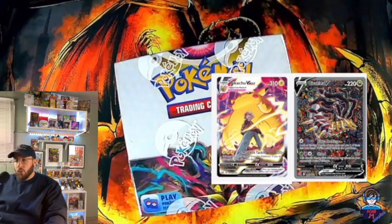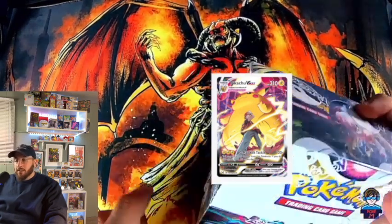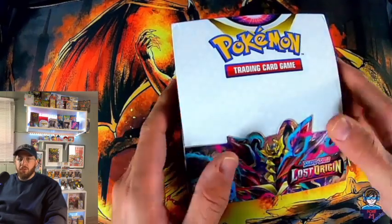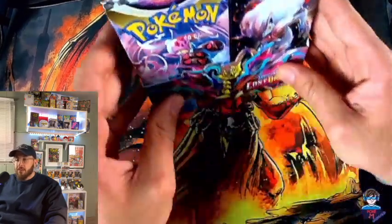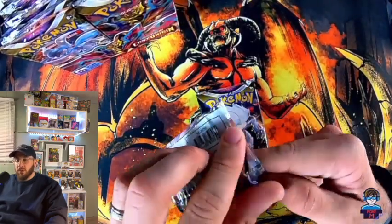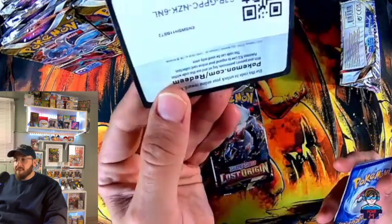There's Aerodactyl, Magnezone, Machamp, Pikachu V Max — a lot of cool cards. There's a Giratina V that's really cool art, just really cool. You're going to see a bunch of prices pop up on the screen — I just want to let you guys know these are prices you'll find on TCG Player, which usually tends to be cheaper than what you'll find on eBay. So as we're doing this first pack — magic here — here's the code card.